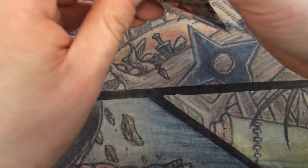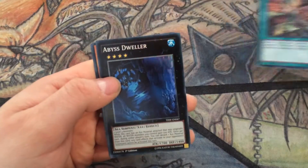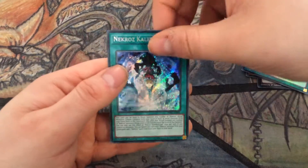No Valkyrius, no Trishula. Oh that's the last pack, guys — come on, let's do the countdown. Ritual Beast Bond, Abyss Dweller, Apelio, Ritual Weapon, and Kaleidoscope. Not all bad.